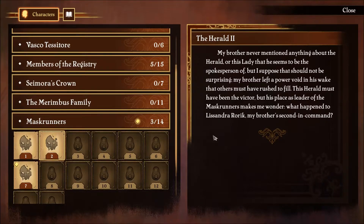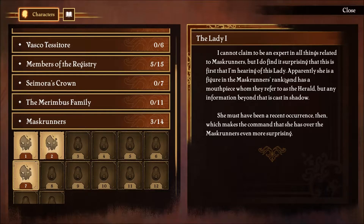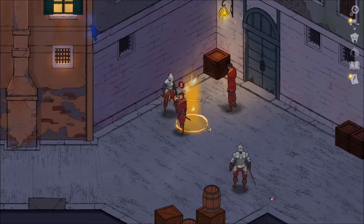That makes me wonder what happened to Lissandra Rorick, my brother's second in command. I cannot claim to be an expert in all things related to mask runners, but I find it surprising this is the first I'm hearing of this Lady. Apparently she is a figure in the mask runners' ranks and has a mouthpiece whom they refer to as the herald, but any information beyond that is cast in shadow. She must have been a recent occurrence, which makes the command she has over the mask runners even more surprising.